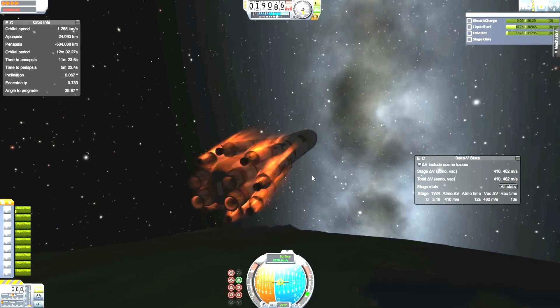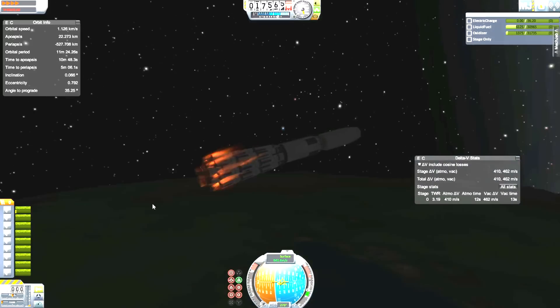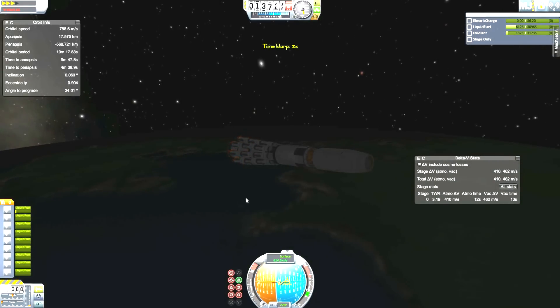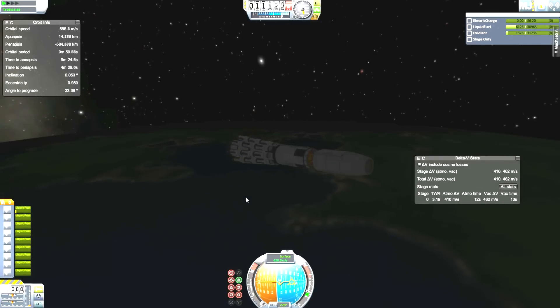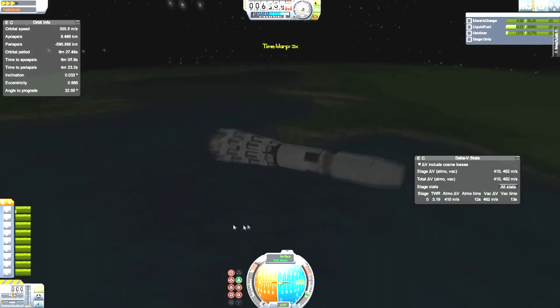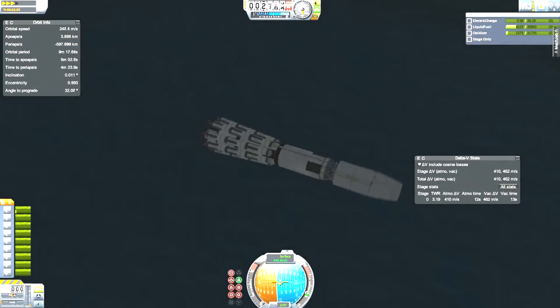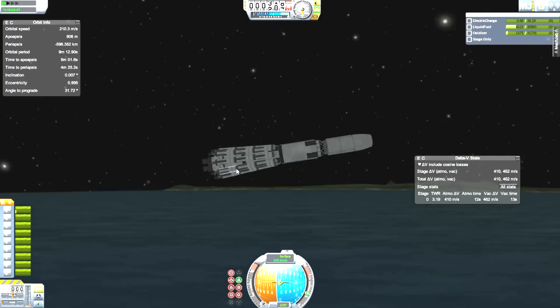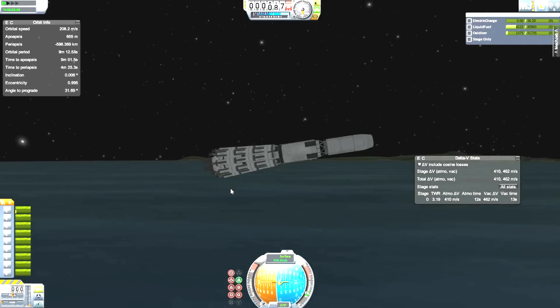I did love how this looked when it re-entered — I don't have deadly re-entry, so I left it at 1x time. It just looked quite cool. I was going to try and land this, but then I ran out of electric charge and everything was screwed. So we're just going to watch it hit the ocean horizontally. I wish it had hit the ground, it would look way cooler, but still it looks quite nice as it slams into the ocean.